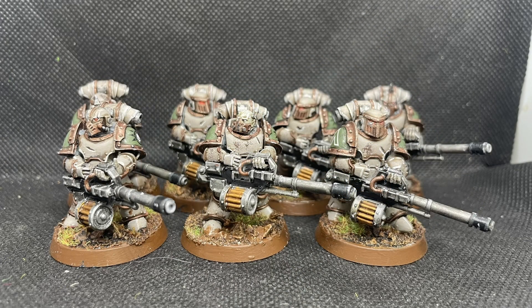My next heavy support squad is autocannons. Autocannons aren't sexy — people tend to overlook them — but I think they're absolutely amazing and I love taking them in a squad. I especially love the Sergeant's head; it's a nice skin pattern I developed for Death Guard skin: Iron Warrior Flesh, a wash of Agrax Earthshade, a tidy-up with Deepkin Flesh, and then a Pallid Wych Flesh highlight. These autocannons are absolutely phenomenal. Seven-man squad, just like the heavy flamer squad.